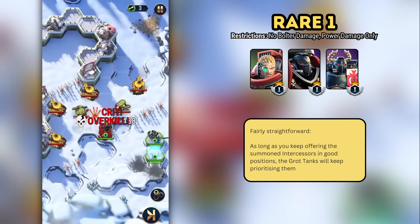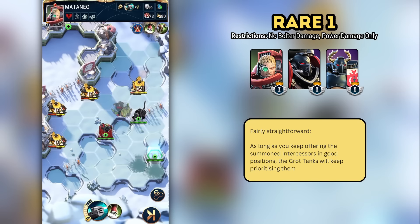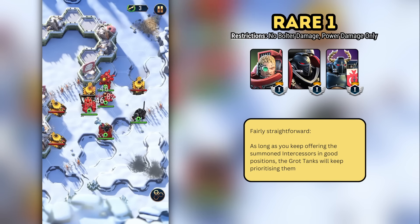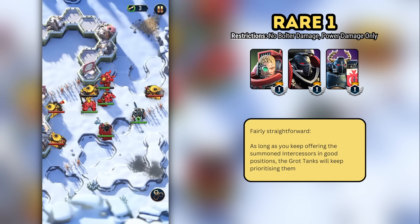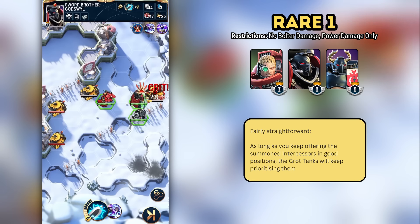Rare One is an excellent example of how the enemy AI prefers targeting the summoned units. The two Black Templars here are just a couple of bruisers, and this stage is enabled by the fact that the grot tanks keep attacking Mataneo's intercessors. We work through the level as shown on screen.